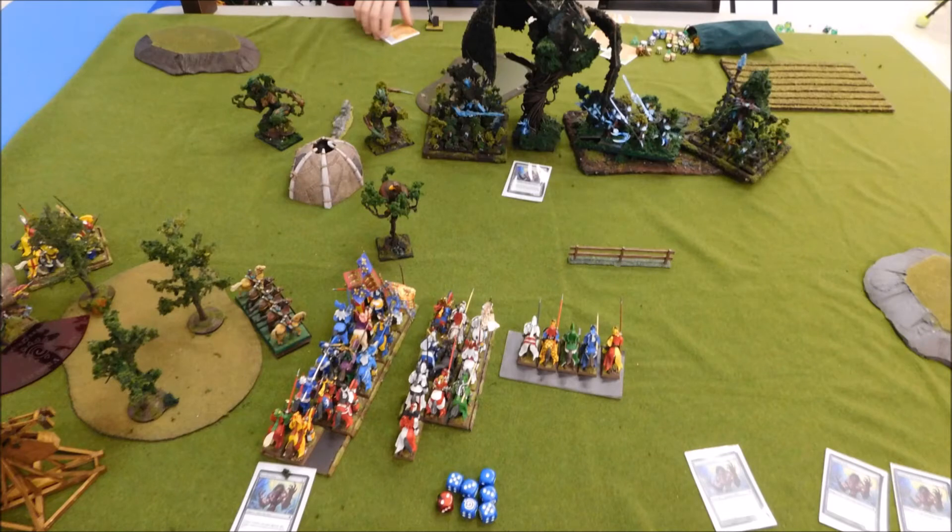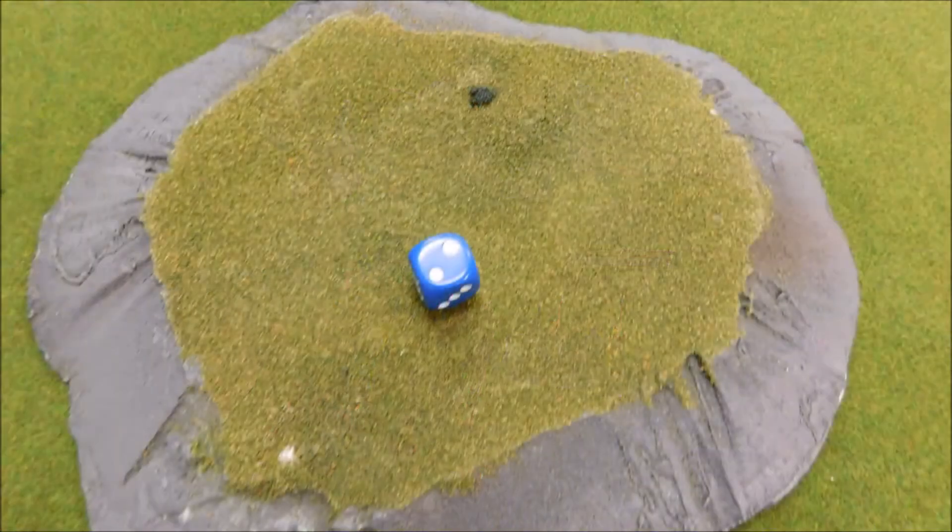Turn one for him: you can see the first sacrificial eagle moving forward. His wounded tree father is coming over here. Elsewhere, his battle line just kind of moves up slowly — doesn't want to get double charged. He's going into the woods to protect himself and to help with channeling. He gets bonuses for fighting in woods, so I don't want to fight him in the woods.